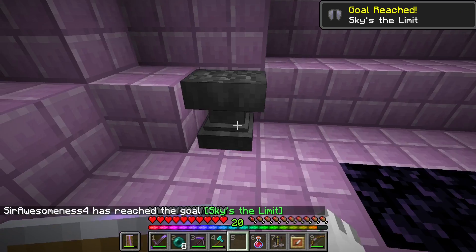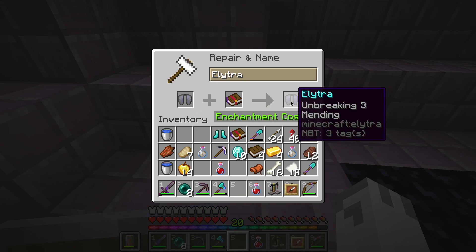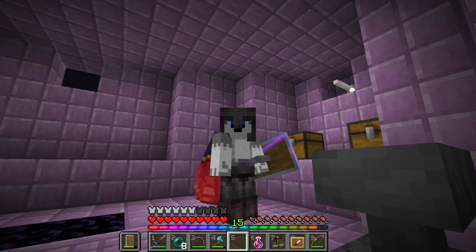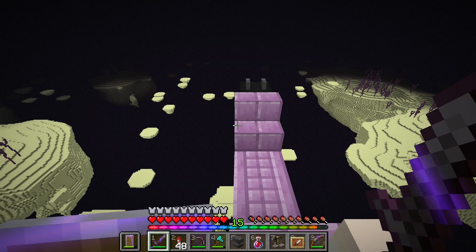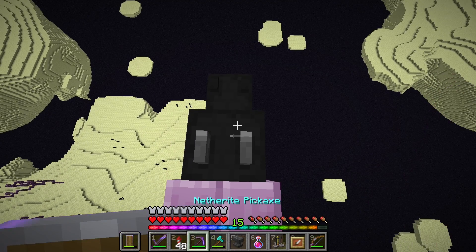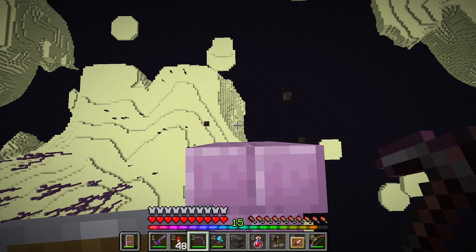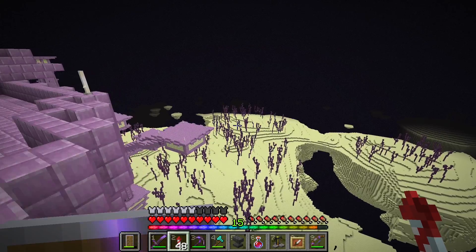Now we grab out the anvil, put the elytra in with the Unbreaking and Mending book I have. And now we can take to the skies. How cool is that? End ships have one more treasure to grab too — the dragon's head. We're going to need to be careful grabbing this though. Got it. And now, with our new wings, it is time to take flight.